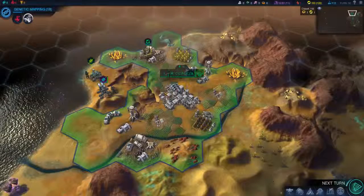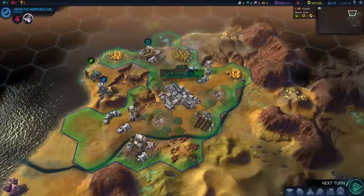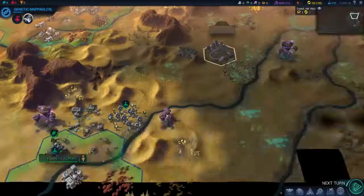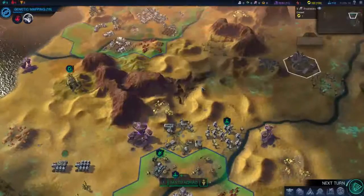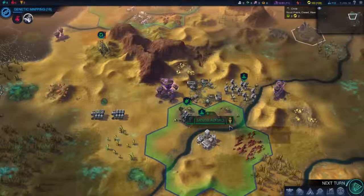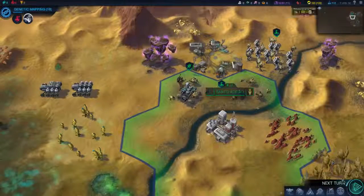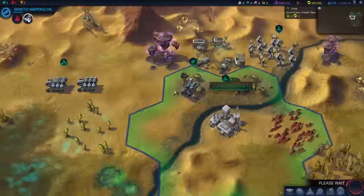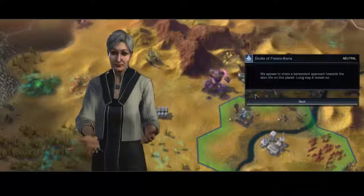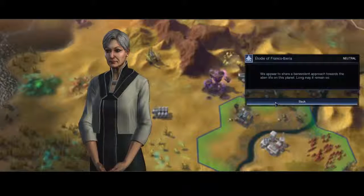Hey guys, welcome back to a new video. Today we are going to continue our little series on Civilization Beyond Earth. So here we are on turn 56. We've got one extra colony here called Santo Ardeo, and right now we're just trying to grow the place. We've been expanding, exploring around a lot, trying to send a worker. We're pretty much at peace with the alien life on this planet — long may it remain so.